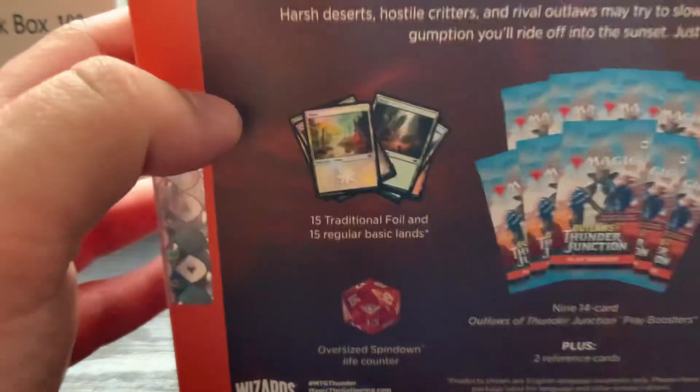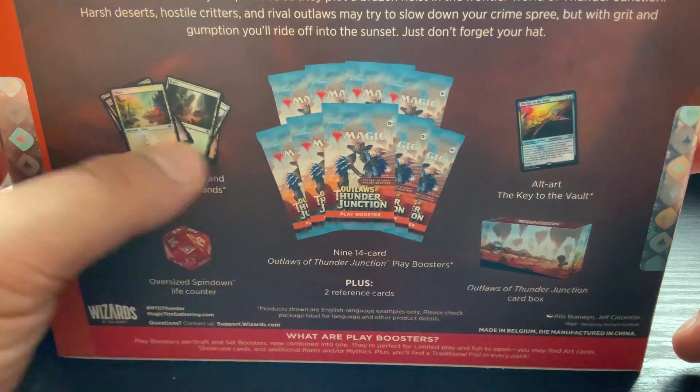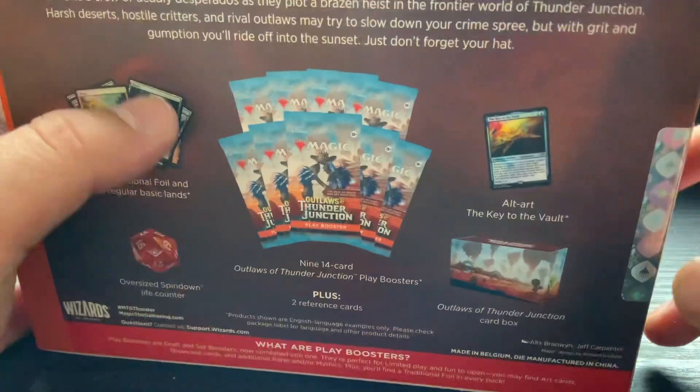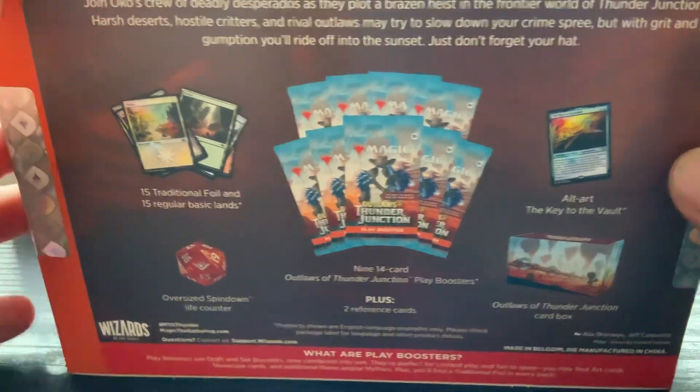I don't know what the pool cards are, but essentially inside you get nine 14-card play boosters, your lands, your oversized spin-down, your box, and your alt art - the key to the box.